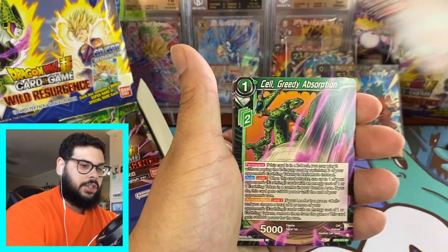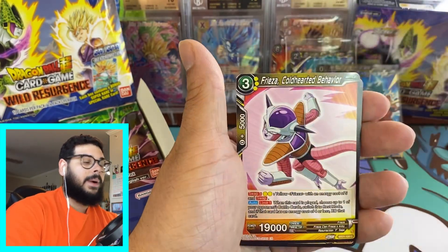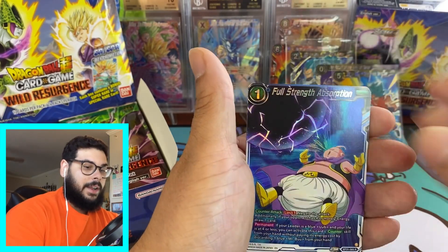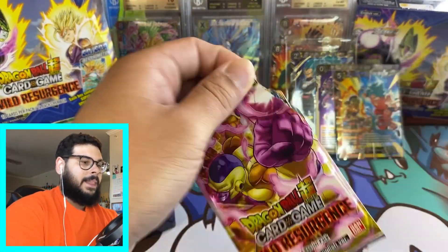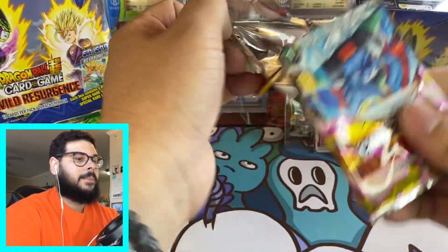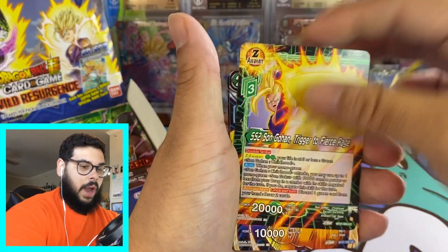SSG Trunks, Garlic Junior — I still haven't pulled any of the Garlic SPRs. But we have a long journey. I'm going to be opening up this set for a while to see if I can get that God Rare. Definitely need that Goku SCR and that Shenron SCR. Let me know if you guys are liking this set — I feel like this is going to be a banger set, maybe one of the best Dragon Ball sets.